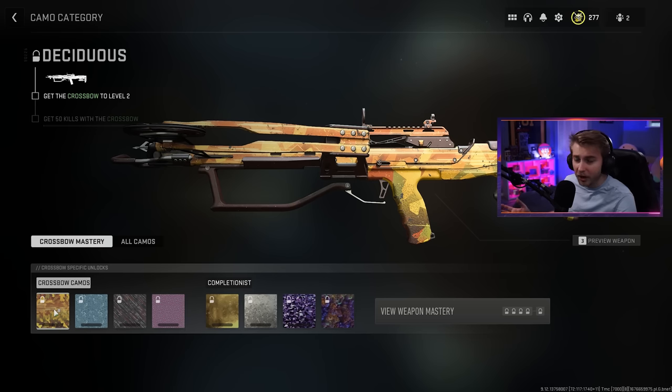Hey, come here — I got a secret. We got the crossbow early. Now, who's to say how I got it — could have got it from an offline glitch on console, could have found it on the street, who knows really. But what I do know is that we're gonna be getting it Orion today.